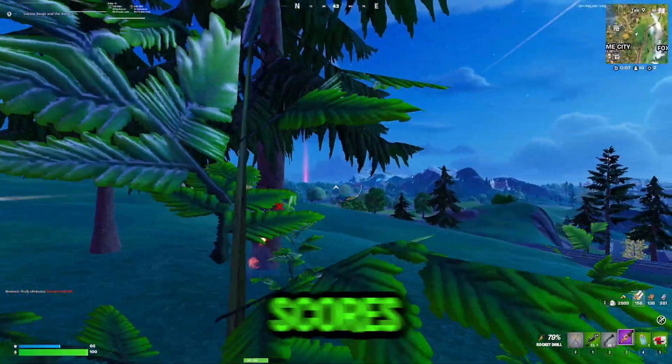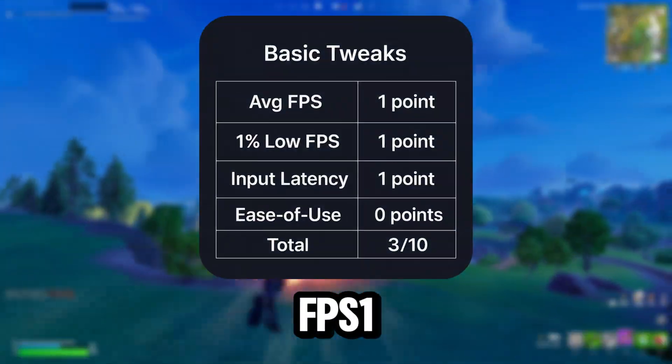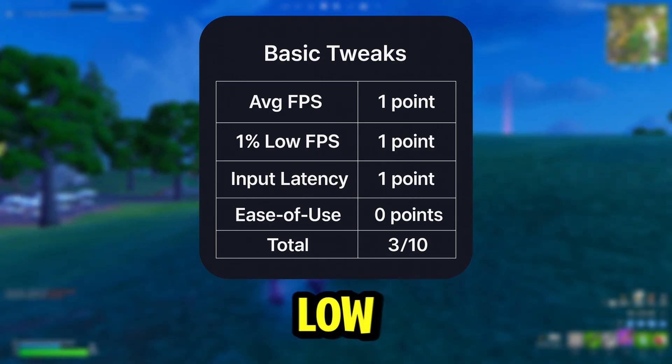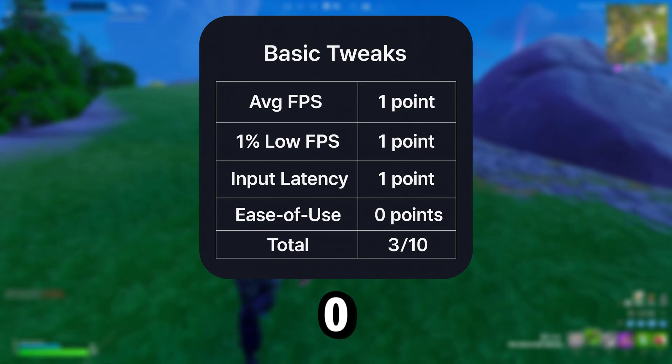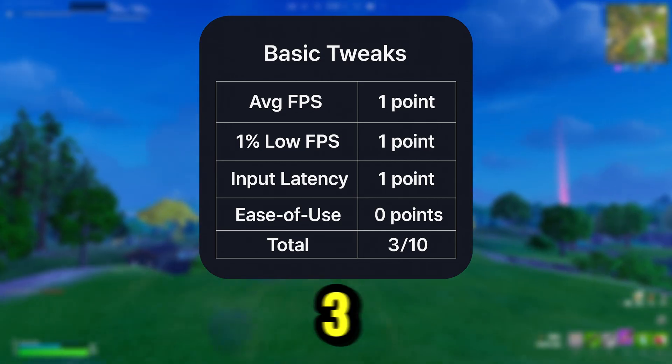Here's how the basic tweak scores out of 10: average FPS — 1, 1% low — 1, latency — 1, ease of use — 0. With the total being a 3 out of 10.